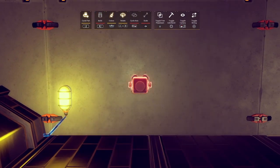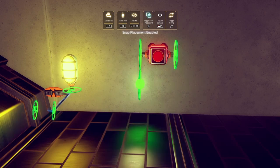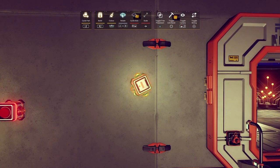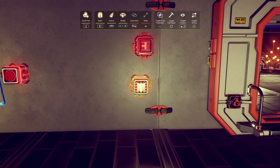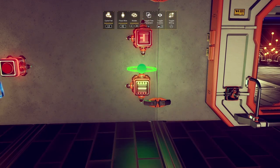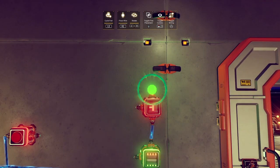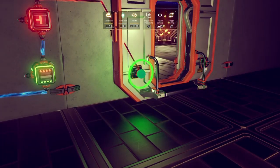Begin by placing our button and attaching it to your base power supply. I like to keep my connections tidy, so I'll be putting one extra joint in my connection. Place an auto switch and place a power inverter a bit below it. Attach your power inverter to base power and connect it to our auto switch. Now attach the auto switch output node to our door. I like to keep my connections clean, so I'll be adding an extra joint to mine.